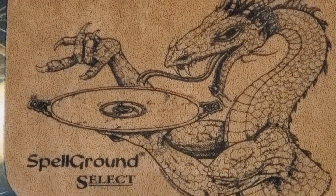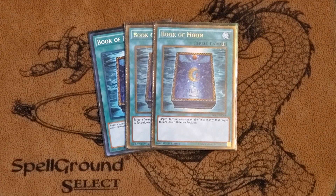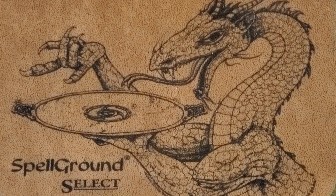We got Soul Charge in 2010 — like, what do you think? Of course the card's crazy. Next I played triple Book of Moon. This lets your Flamvel Fire Dog climb to bring out the Magician and get that engine going, so that's pretty good. It's also just a reactive, trap-esque card, which can be pretty good. Gets through Jinzo, which is in the format.